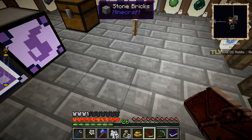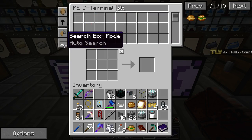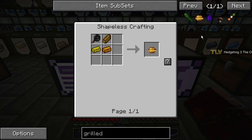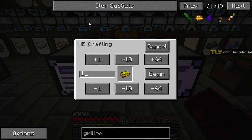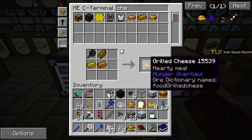And grilled cheese and BLT. Let's go with BLT first. We need some firm tofu - BLT done. And then what was it? Grilled cheese - probably need the cheese, right? Butter and cheese. One butter and one cheese. Grilled cheese, grilled cheese.